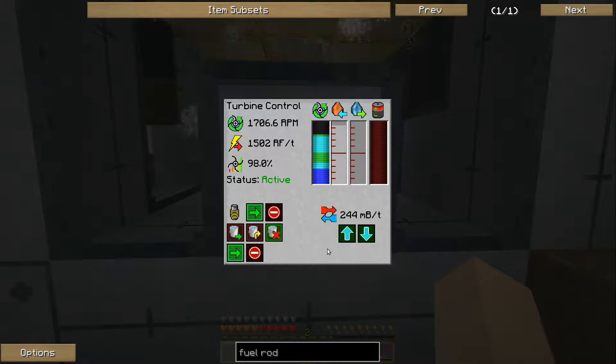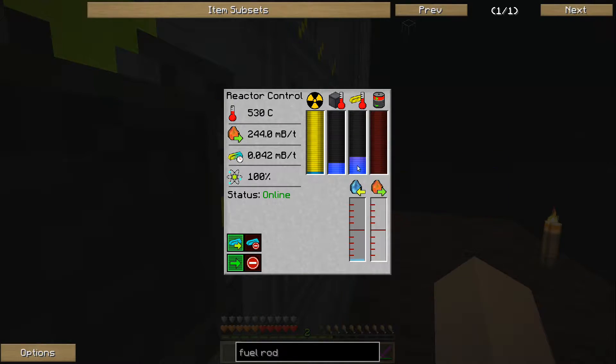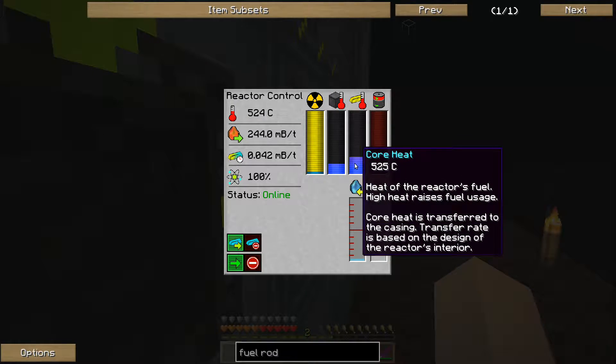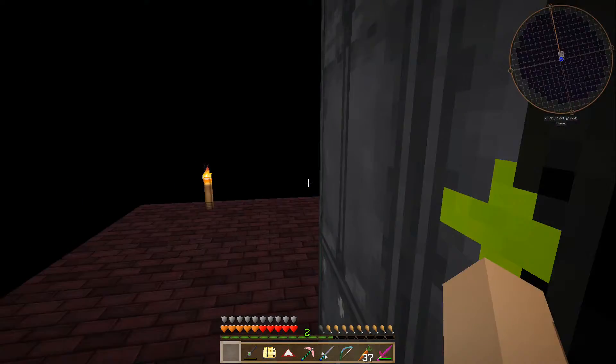We'll leave it at 244 millibuckets per tick. As you can see, the core heat is much lower in this case. As a result, fuel is being used much slower, and we ought to get a lot more ores next time when we check this.